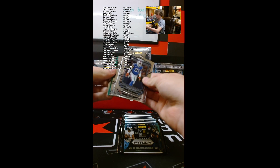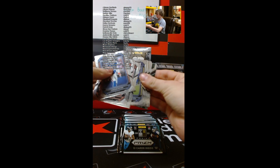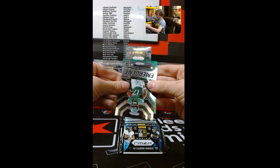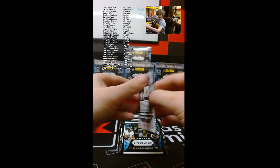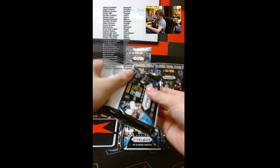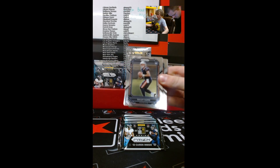Looks like we have another green scope here. We have a Velus Jones, John Paschel, Jordan Poyer, Javon Holland. Garrett Wilson Emergent — that's not bad. What do we have here? A Viking — another Viking. It is Dante Culpepper. It's a nice looking card, that one's out of 75, 26 of 75.